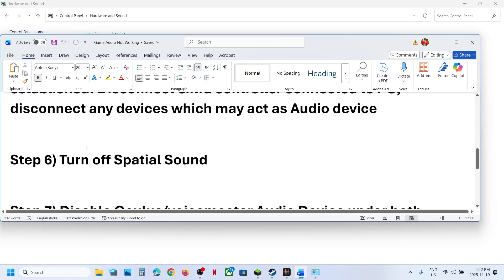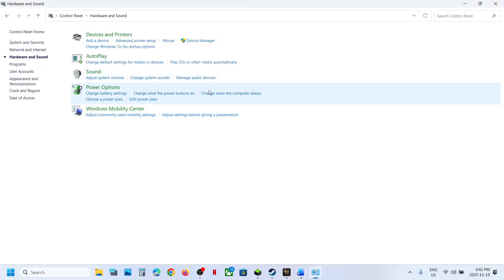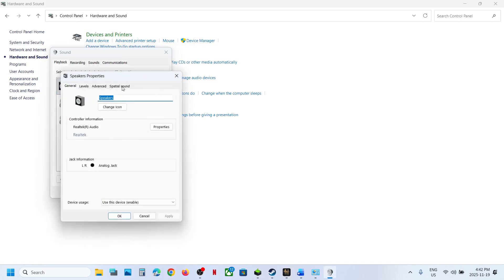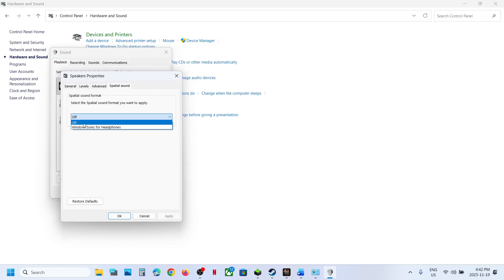The next step is to turn off spatial sound. For this, go to Control Panel, Sound, select your speaker, make a right click, go to Properties, and go to the Spatial Sound tab. You can turn this off and then hit Apply — Apply is important. Click OK and relaunch the game. If this is already off, you can try Windows Sonic for Headphones, hit Apply, click OK, and then relaunch the game and check.